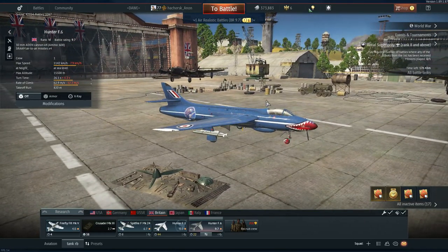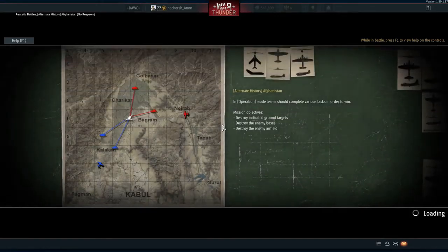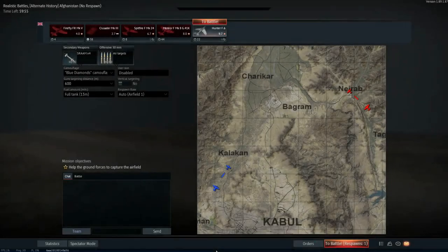Let's hop into the couple of matches I have prepared for you. Here we are in the first game. As you can see, it's the Afghanistan map, and it's actually quite a nice map. You don't really often play it apart from in jets, but it's a nice, large map with high altitude - good for jets.